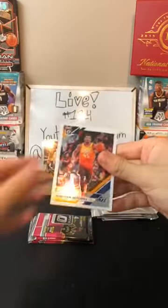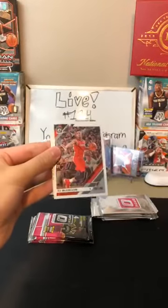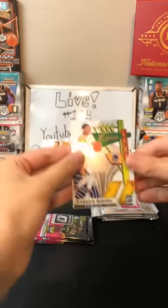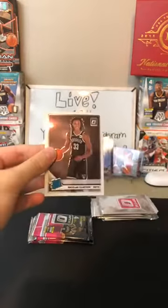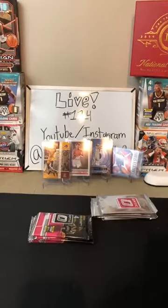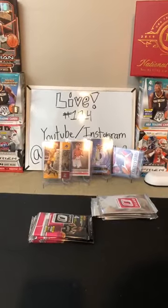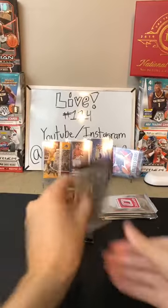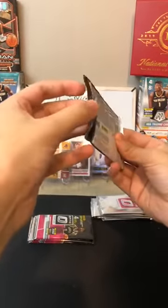We got Donovan Mitchell for the Jazz. CJ McCollum for the Blazers. Express Lane D'Angelo Russell for the Warriors. And Nicholas Claxton for the Nets — there's a rookie for you. Another one for the Nets! Nets are getting lots of hits tonight. Let's see if we can get one of the big ones now.